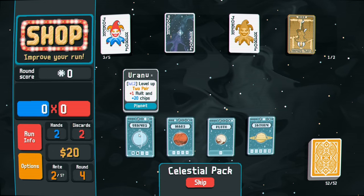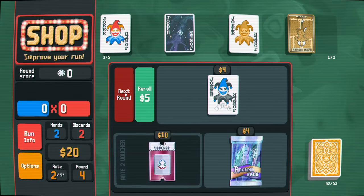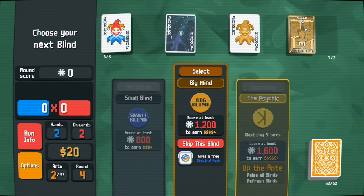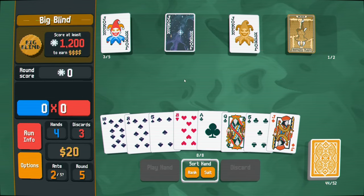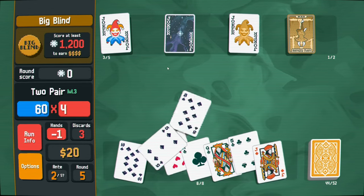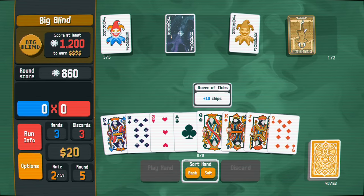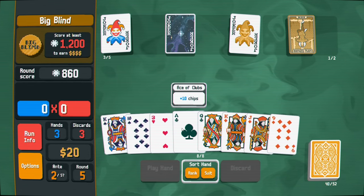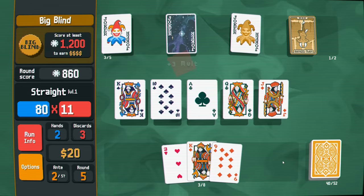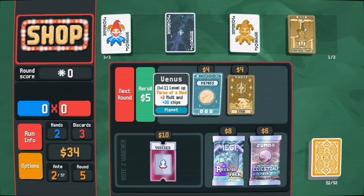I'm going to grab a celestial pack too. Maybe we can exploit a two pair strategy and keep doing two pairs. There's a free spectral pack offered, but I'd rather have the money and go for the shop. We're trying to play as many two pairs as we can. Plus two multiplier - we've played two pairs three times now. We also got a straight - ace, king, queen, jack. This supernova joker is going to start building up as we play more of the same hand.